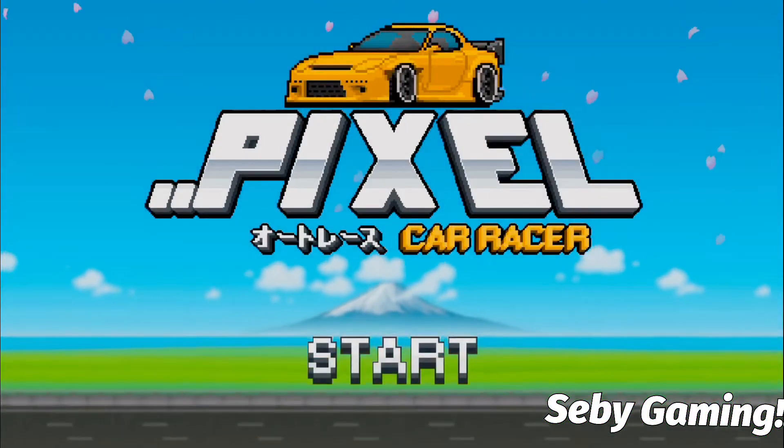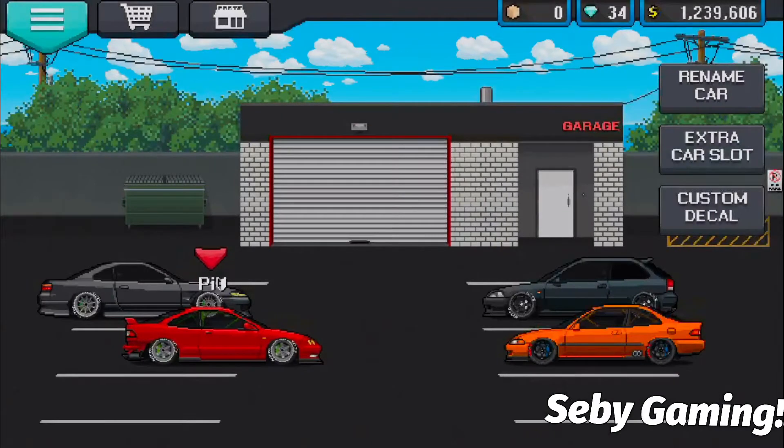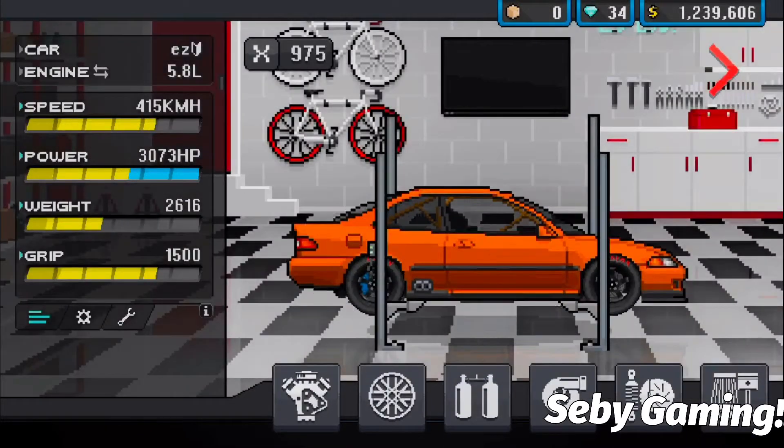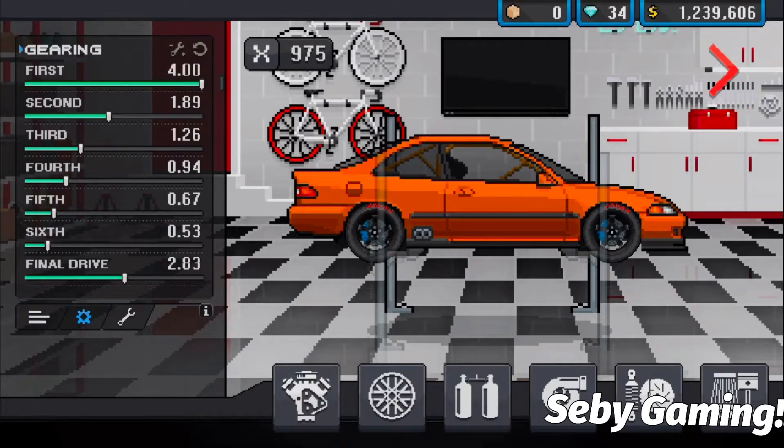Hey guys, welcome back to my channel. Today I will teach you how to get rich easily in Pixel Car Race. First, you need the N-class part, then do this on your ratio, and then second gear at 70.